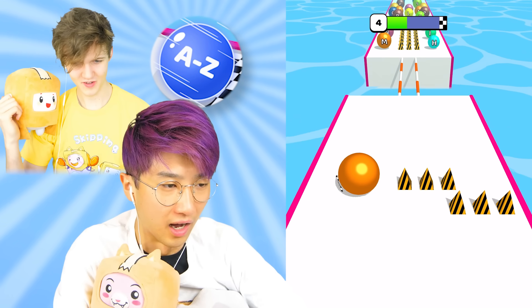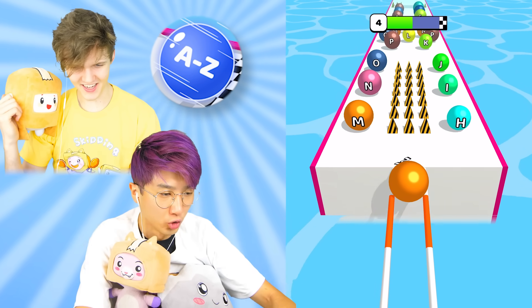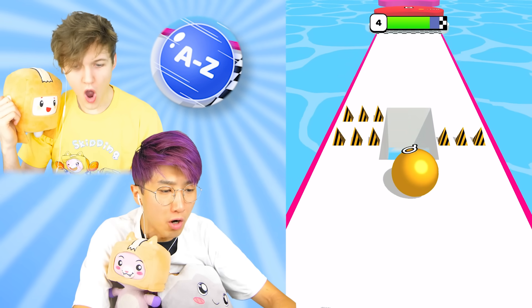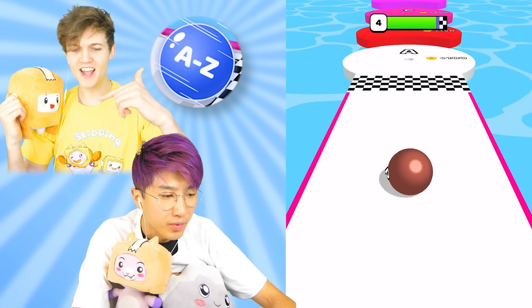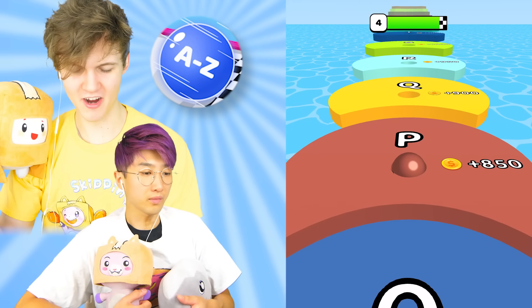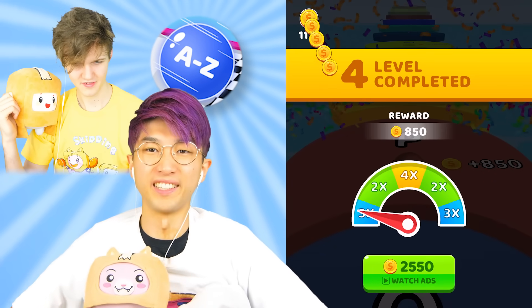J, K, L — nice. You got it. Oh, we're looking big, we're looking huge. Wait, where's the Q? There's no Q — it was on the right side, it was really hard to get. Man, this game is actually really hard. You got to keep your eyes peeled — peel like some bananas.